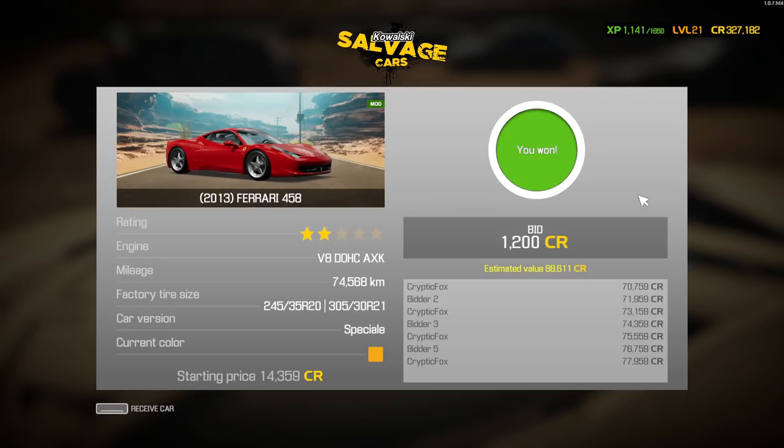Okay, that jumped up a lot more in value than I thought it would. Our final purchase price was $77,959. Now the estimated value is $88,611. So I probably would have expected it to go that high, but for starting it under $15,000 and then buying it for almost $80,000 — that's a pretty active auction.